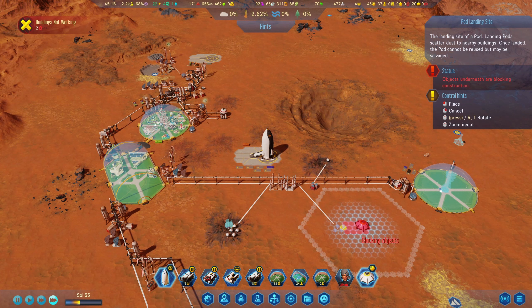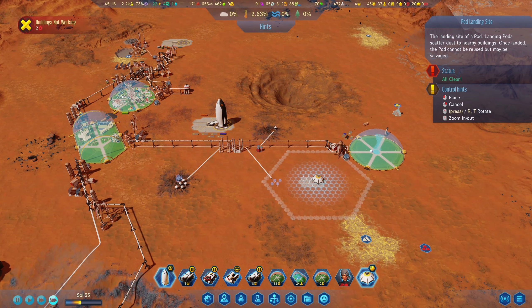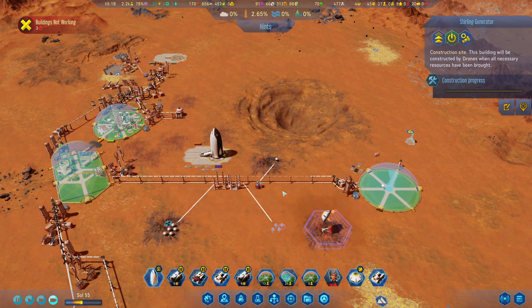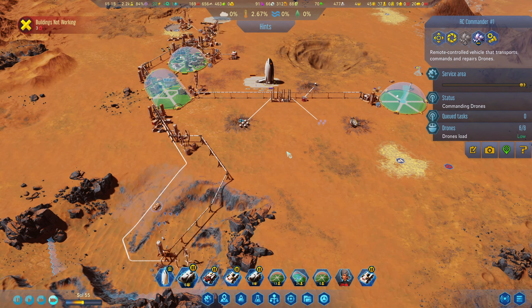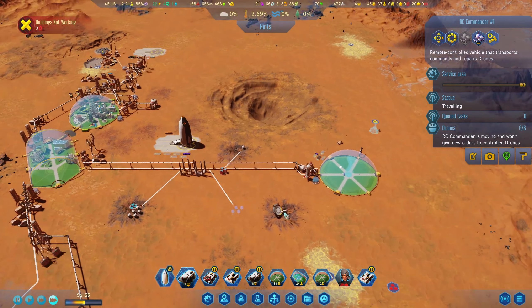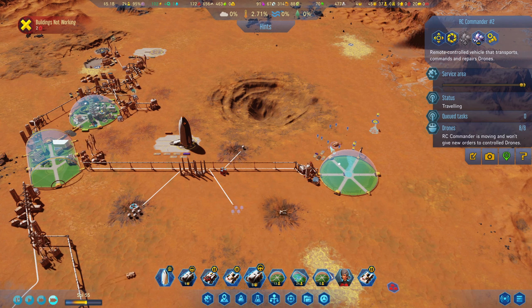Our pod with another one of those is here finally. We need drones closer by this area. What I think I'll do — I'll just move this over there, and then I'll move it back when we're done. And then I'll salvage this — those drones will take care of that.